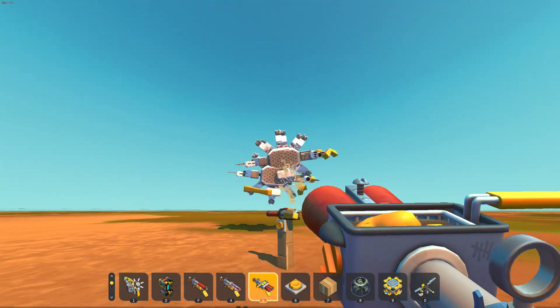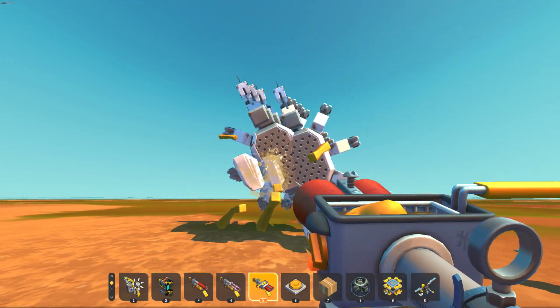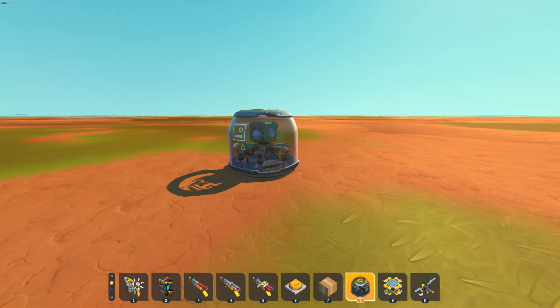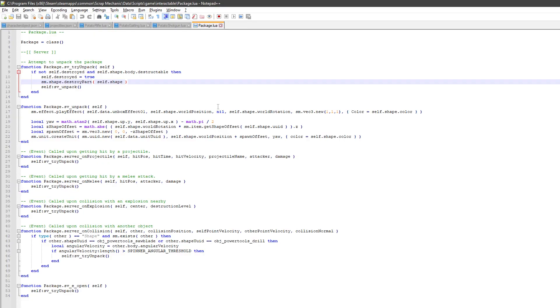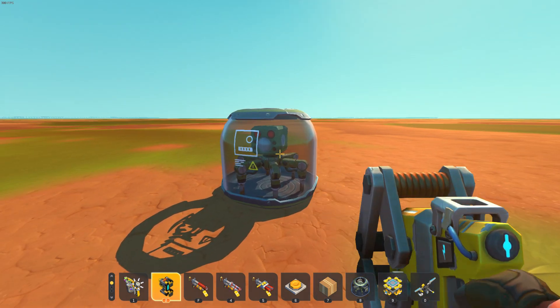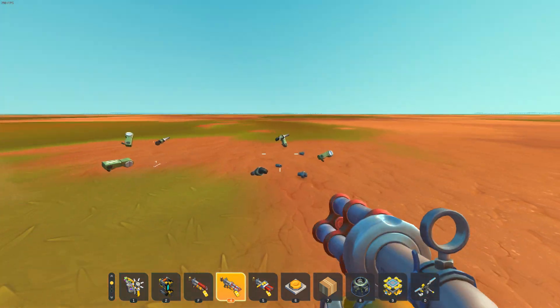And then of course the shotguns — these have spin on them, throwing some wicked curveballs. Anyway, that's not why we're here today. I'm going to play around with the spawners. These are the bot spawner capsules. There's actually a file we're going to open right now — it's called package.lua. It's in Scrap Mechanic data/scripts/game/interactable/package.lua. This is the file that gets called when you try to destroy one of the bot capsules.